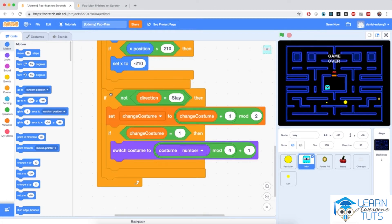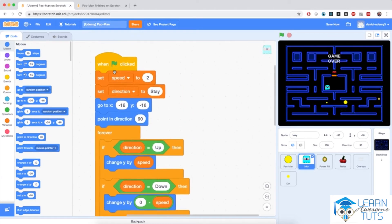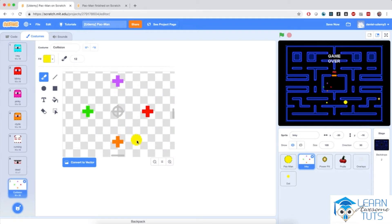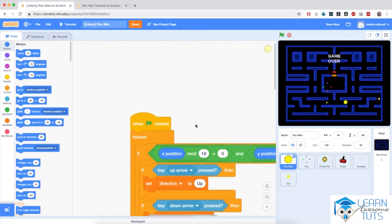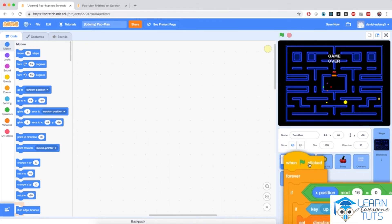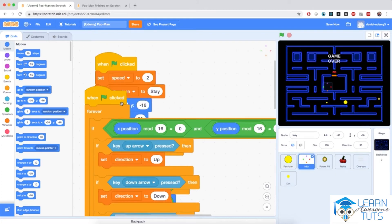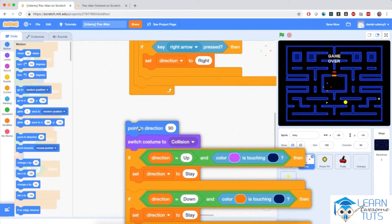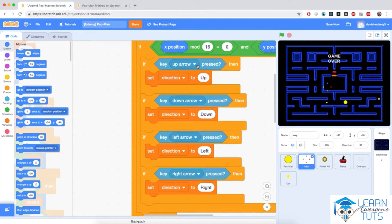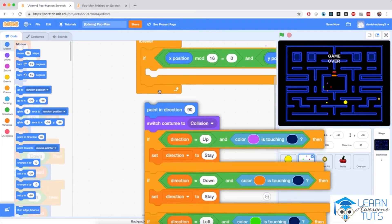I'm also going to remove the changing of the costume logic because it's only applicable to Pac-Man. So now we only have the ghost movement here when the flag is clicked. As I mentioned, the enemies also have a collision costume like Pac-Man, so they can stop when they hit the wall. I'm going to go to Pac-Man and drag the motion script — the setting of direction and the collision logic — onto the enemy, and remove the bits for user input since they don't respond to user keys. I'm only going to keep the collision logic inside.